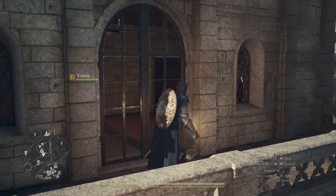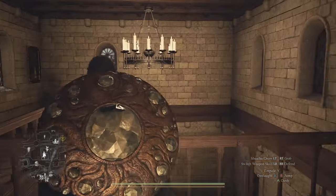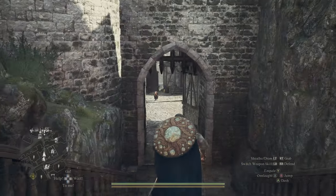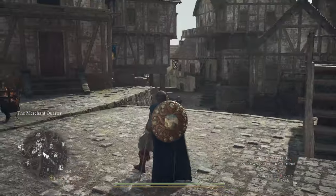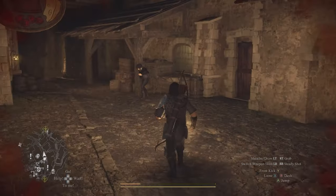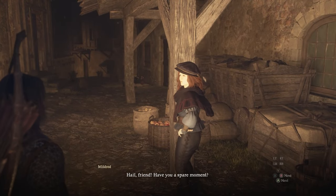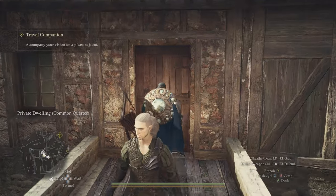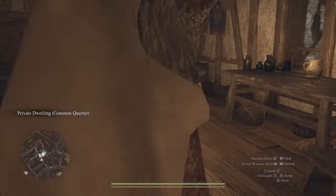Buying this house is probably one of the last things you should be doing, to be honest. I actually prefer the smaller house — let me take you there. The smaller house in this location, you buy from a lady who stands outside in this area. She shows up relatively early during the game. This is the smaller house, the one you get for 20,000 gold.